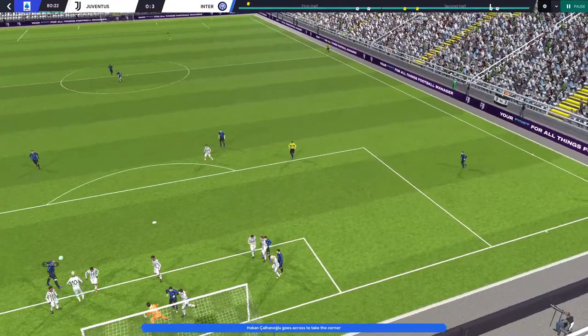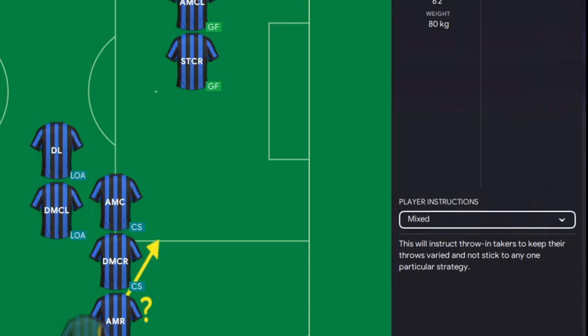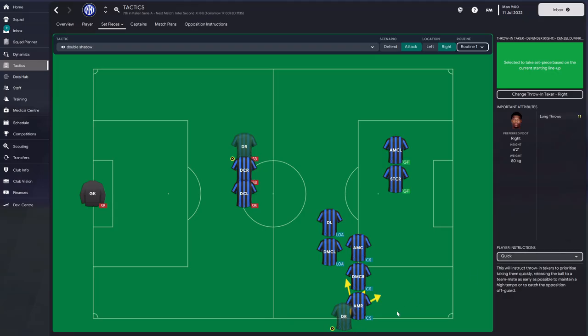Cheeky throw-ins - they are cheeky. Throw-ins are one you can get some good results from. The default is pretty basic, but the one I like is a combination. First thing: select the type of throw you're going to do. I really like using quick throw - long throw used to be elite but it's calmed down over recent FMs. Upon selecting the quick throw, you can see three arrows appear, which means the thrower is going to select the best option as fast as he can take it. For this reason we want guys coming in short, but we do want the best crosser of the ball in the team to be as close to him as possible.